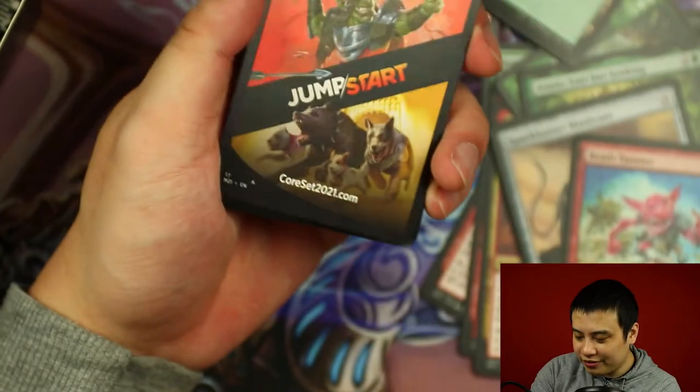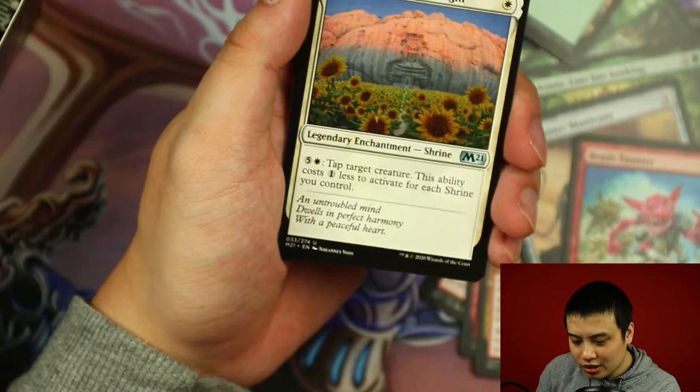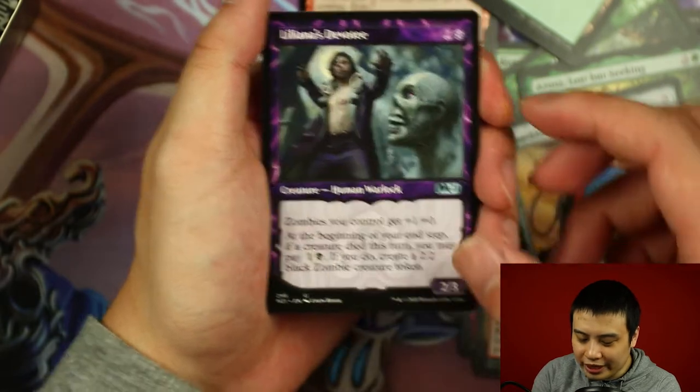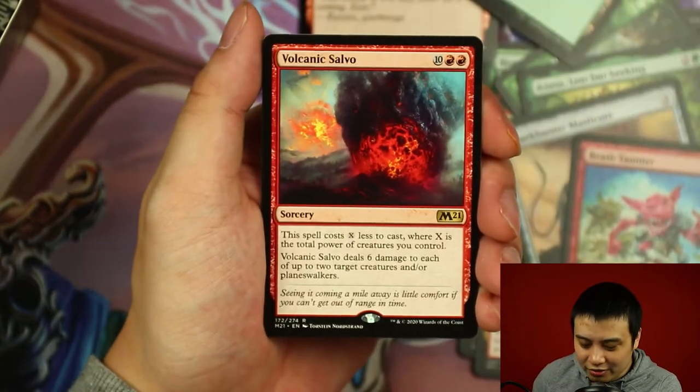So far we've hit two mythics this box. Sanctum of Tranquil Light, Invigorating Surge, Liliana's Devotee — that's a good sign. And our rare card is Volcanic Salvo.